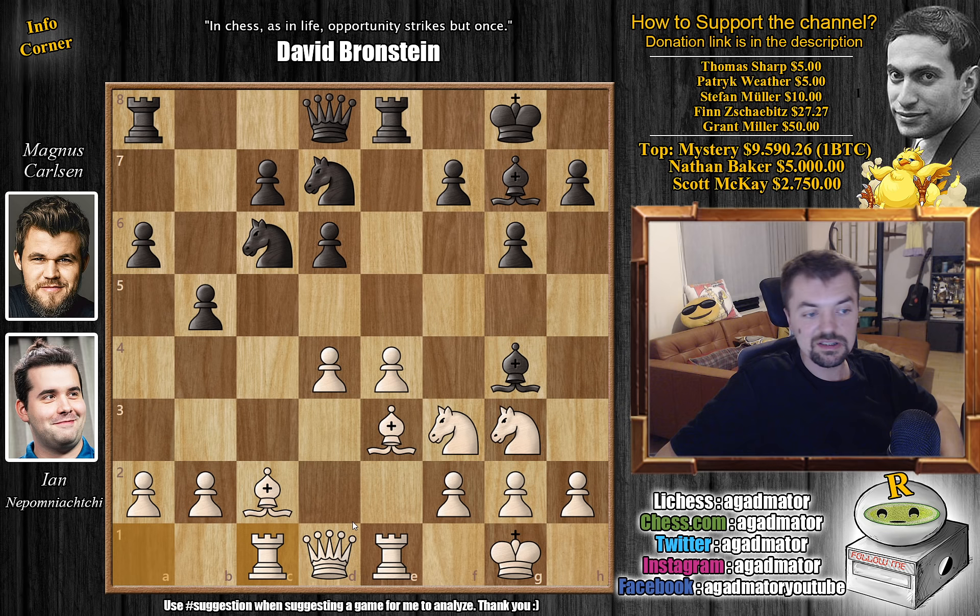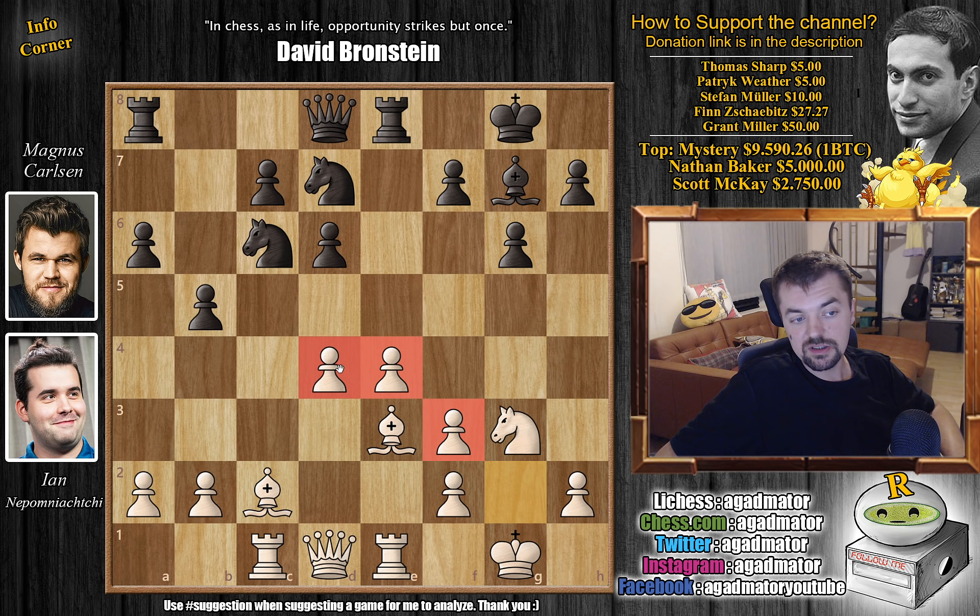The Ruy Lopez is very well analyzed since it's one of the first openings that was ever played. Black has to decide — there's a lot of pressure on the d4 pawn. If black wants to do something about it, he needs to give up one of the bishops to weaken the d4 square. So Magnus captures it, and now if the queen captures, then you can capture the d4 pawn. So Nepo is forced to mess up his pawn structure, but for now it only strengthens his center.